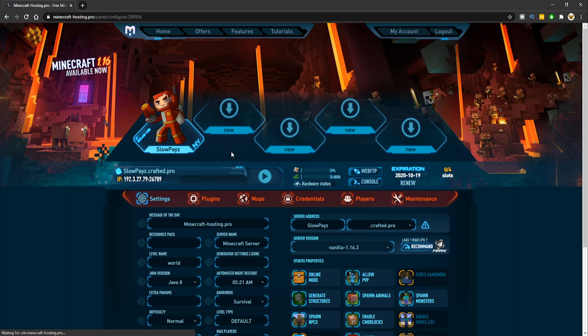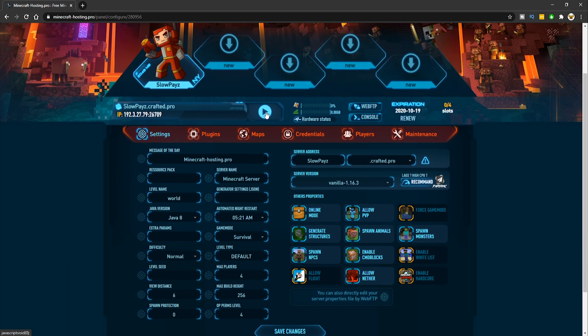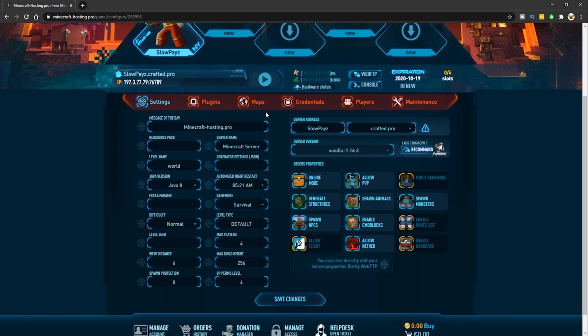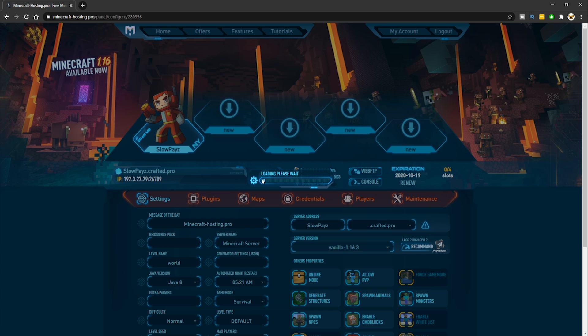Once installed, you'll be taken to a page where you can start your server by clicking the blue button. From here you can also add a texture pack, set the world name, choose Java edition, set the game mode, difficulty, max players, allow mods, allow PVP, toggle spawn mobs and animals, and change the Minecraft version.